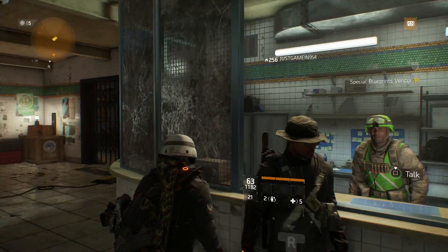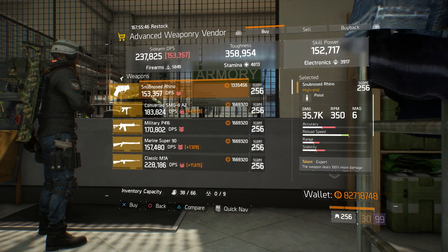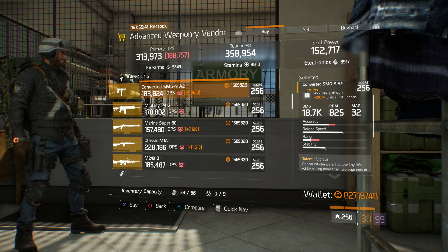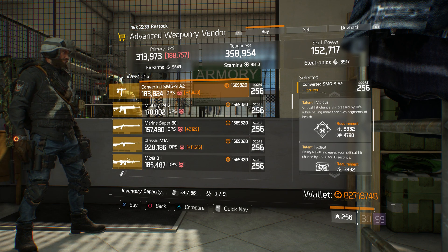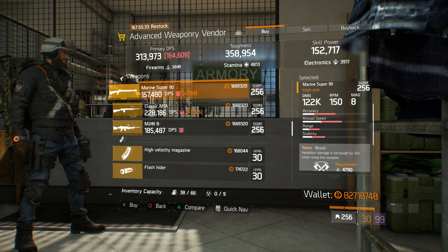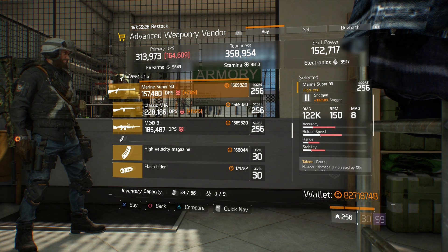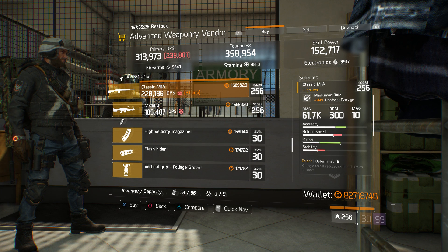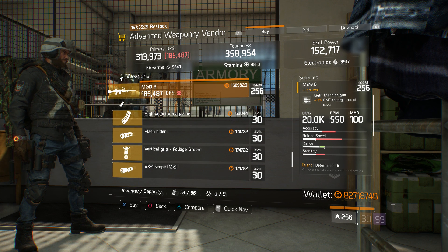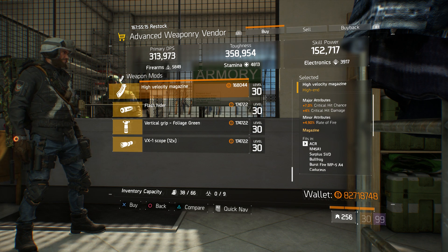Okay agents, now that we're at the Advanced Weapon Vendor, let's see what he has. He's got a Snub Nose Rhino with Expert and Sustained, a Covert SMG 9 with Vicious, Adept, and Skilled, a Military P416 with Skilled, Sustained, and Accurate, a Marine Super 90 with Brutal, Ferocious, and Unforgiving — a very good shotgun — and a Classic M1A with Determined, Brutal, and Fierce. Also an M249B with Determined, Skilled, and Competent.